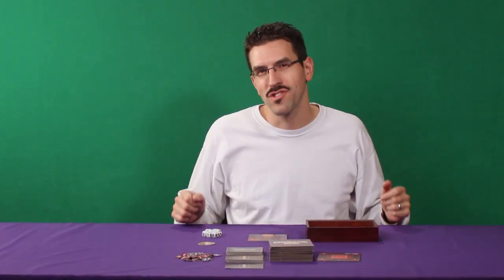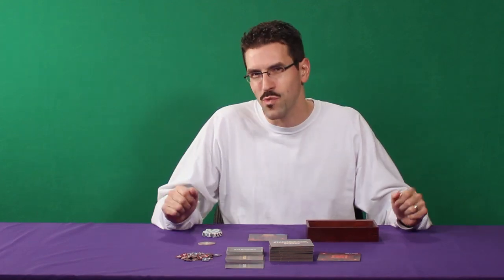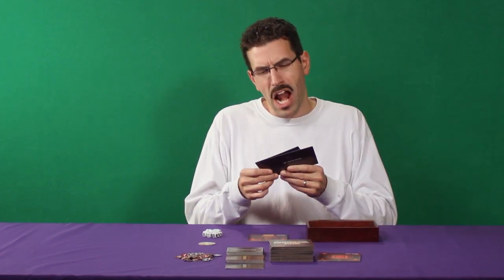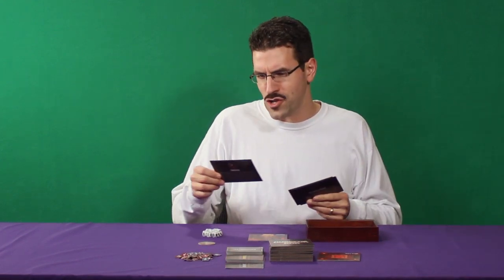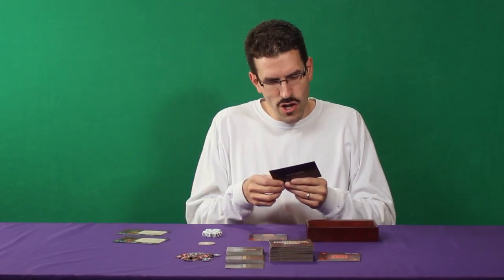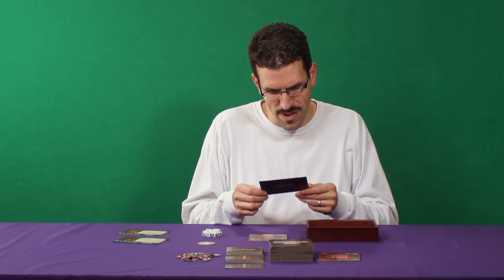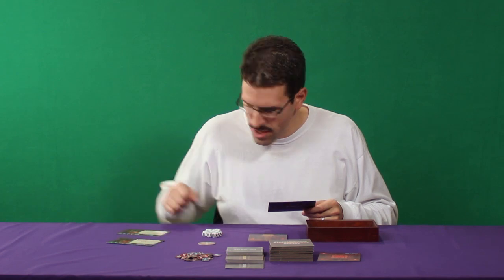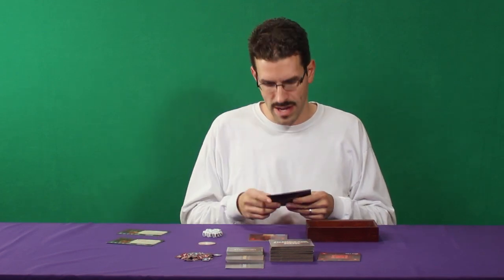Normally the first player picks which hero they want, then passes the remaining heroes to the next player, and so on. Andrea, Luke, and I already discussed our choices. Andrea wants to be Paliel, the Elvish Ranger. Luke wants to be Dorgan, the Dwarven Treasure Hunter. And I've chosen the Fourth Vessel, the Corrupted Acolyte. So we've got a talent user, a war user, and a magic user.